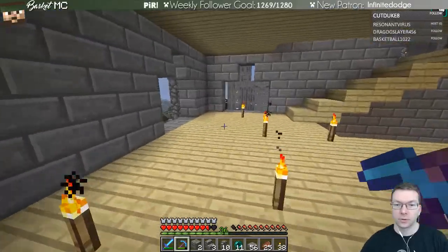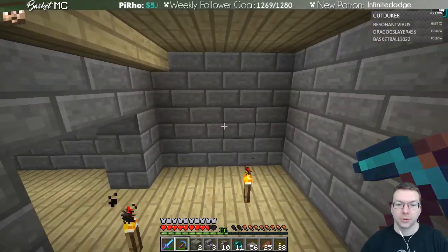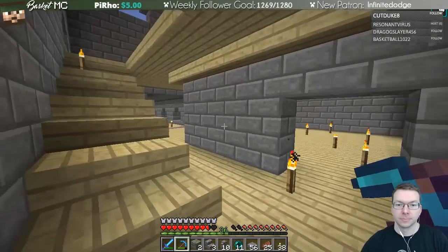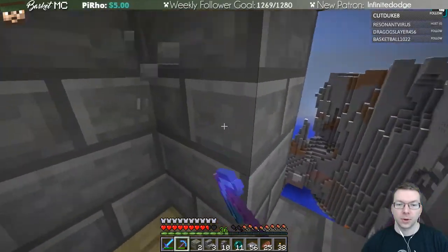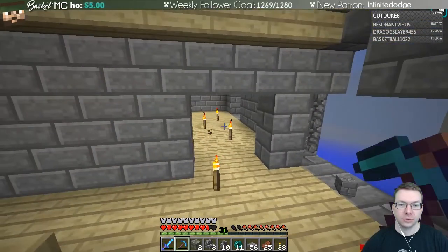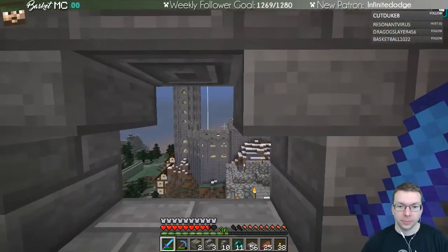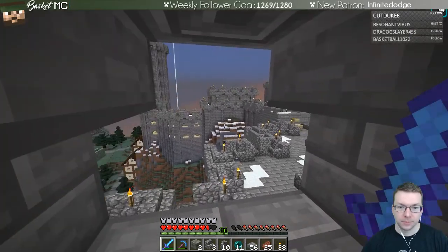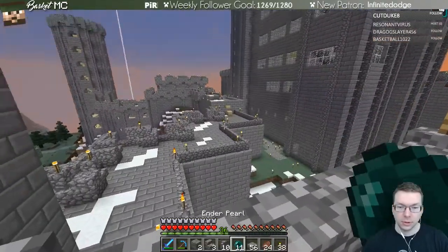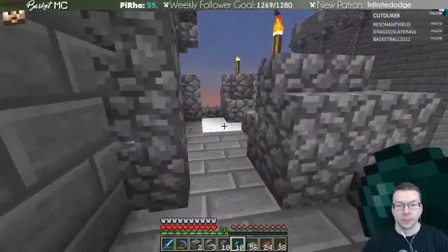Yes! Which floor is missing a window? Next floor — no. Next floor — aha, that's why. We'll put in the window and I'll remember I have to change these walls to make that work. It looks pretty good — that's the thing we just made. Now let's take a break and run over to the iron farm; I'll show you what that looks like. It's a pretty cool build.